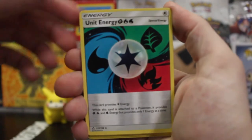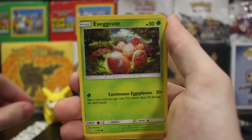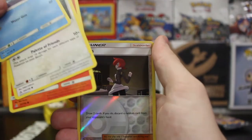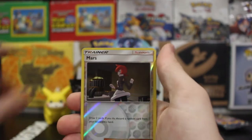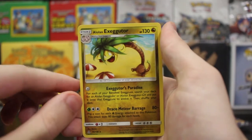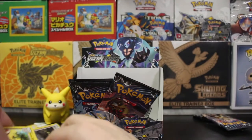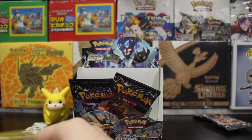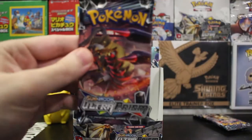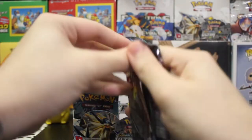Metal energy, Unit Energy, Beeheeyem, Looker, Exeggcute, Lickitung, Weasel — oh my god, I skipped like three cards, it was easy. And it's Togedemaru. I'm a terrible PokéTuber. Alolan Exeggutor, derpy tree. Let me try and keep these a little more organized since it always becomes just an overgrown mess.